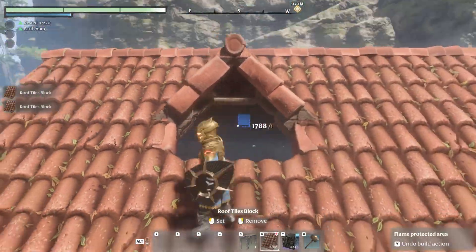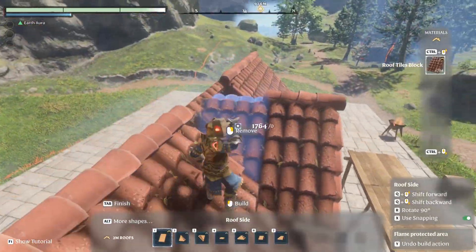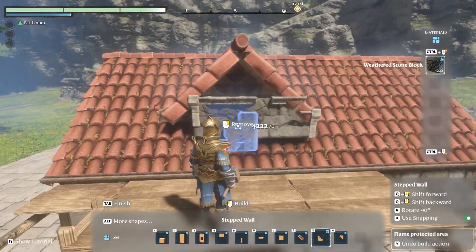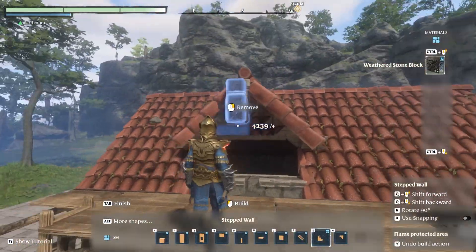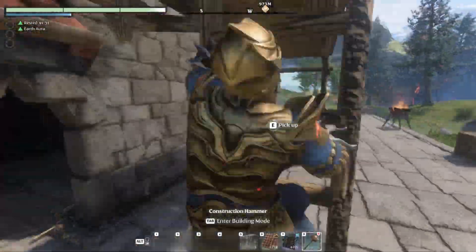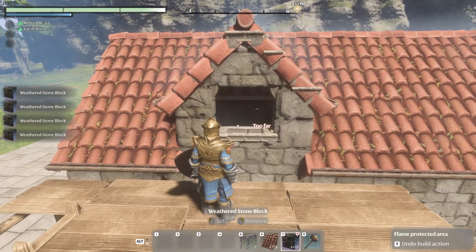Hey there survivors, welcome back to an Enshrouded tutorial series. Today we're diving into the nitty-gritty of shelter construction, focusing specifically on why upgrading your roof is an absolute game changer. It might seem like another mundane task, but paying attention to the details of your roof can be the difference between having a nice roof and having an amazing build.